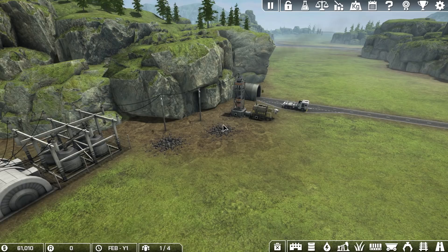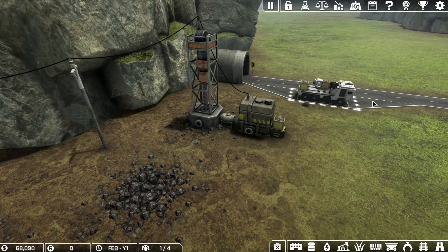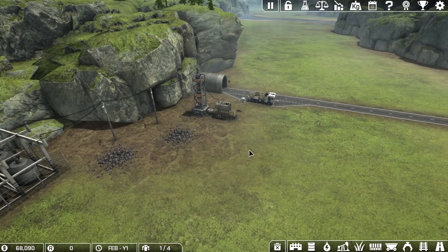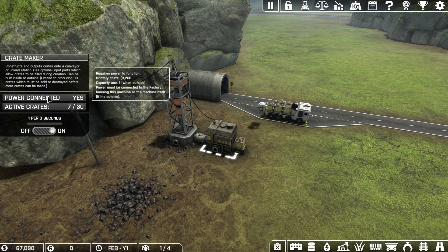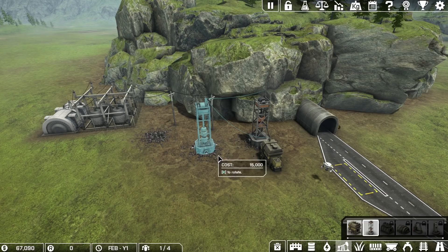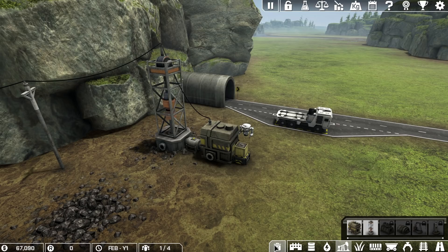We've got a lot of building to do. Starting off, our priority is to research some things and make some money. Right now we're currently making money — our robot is loading the truck and we're selling stuff. But we're not doing so in the most efficient manner. If we take a look at this mining drill, it is making one coal ore per 10 seconds, and our crate machine can crate one every three seconds. This guy is costing us $800 a month, and this one is costing us $1,200 a month — just in power costs. So this isn't the most efficient setup, especially when you consider how much power these things use.